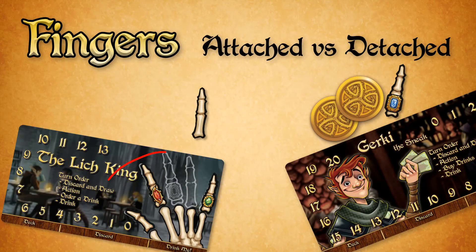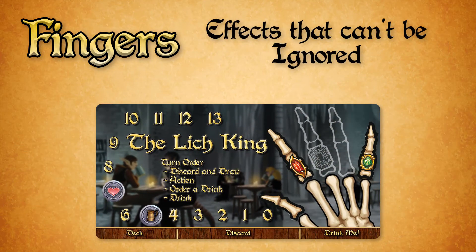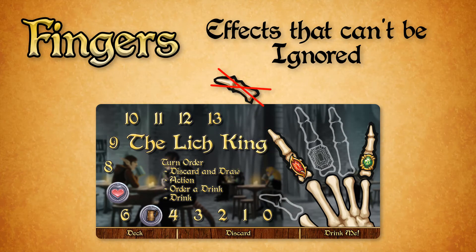Some cards refer to attached or detached fingers. An attached finger is one that is on your player mat. A detached finger is one that isn't on your player mat, whatever the reason. If a card or effect says it can't be ignored, then you cannot ignore it by detaching a finger. This means you could still lose the game even with fingers left attached, so be careful.